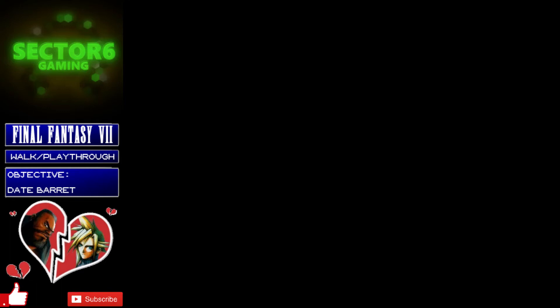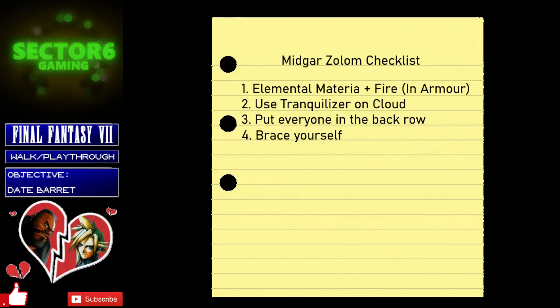Here's the checklist of things you need to do. First, get the Elemental materia, put it in Cloud's armor, and pair it with a Fire materia — this reduces the damage Cloud takes from fire attacks. Then use a Tranquilizer on Cloud; it'll make his limit gauge fill slower but will reduce the damage he takes, which is something we definitely need here. Once you've got Elemental paired with Fire in Cloud's armor, the Enemy Skill materia on Cloud, and a Tranquilizer used on Cloud, you're set. Without that Elemental/Fire combination, the other two party members are pretty much dead anyway, so using a Tranquilizer on them is pointless.